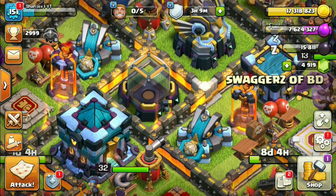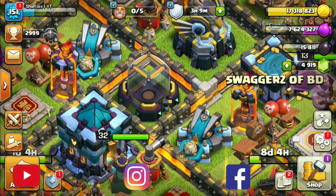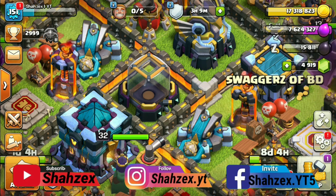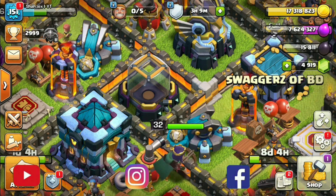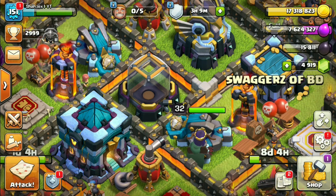Hello guys, welcome back. This is Shazex, back with another video. Today I'll be showing you the best Town Hall 9 Zap Dragon attack strategy — the latest Zap strategy after the new update of CoC.